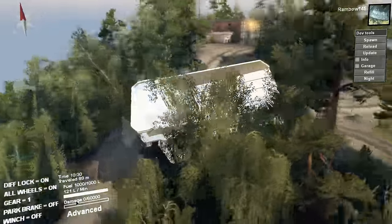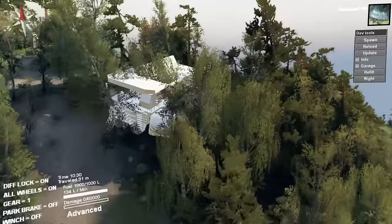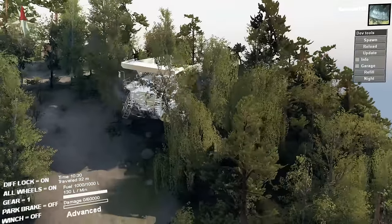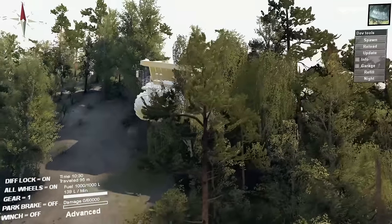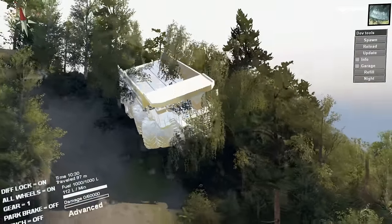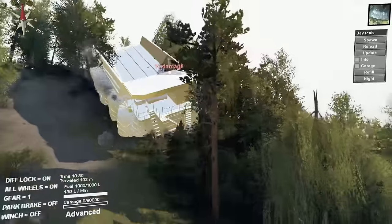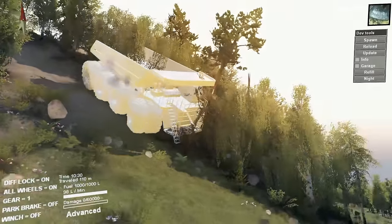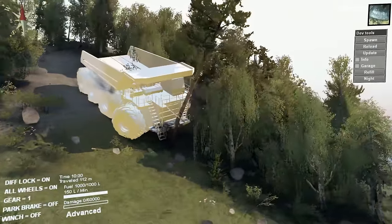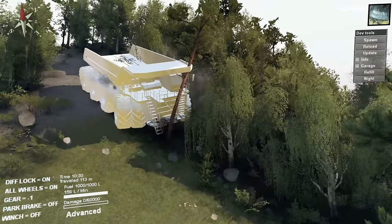Oh my dear gosh, what's going on here? Well, that's fine — I'll just drive over trees then. I think I should just pick a different map. I don't know what this map was, I just picked it. So I'll just drive over some trees then — it's big enough. Except for that tree. That tree doesn't like it.